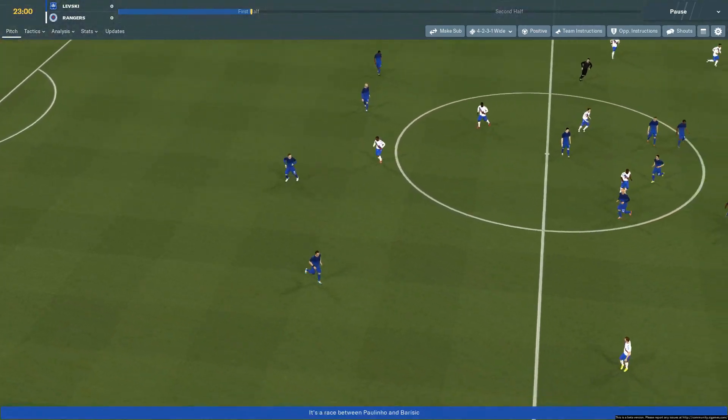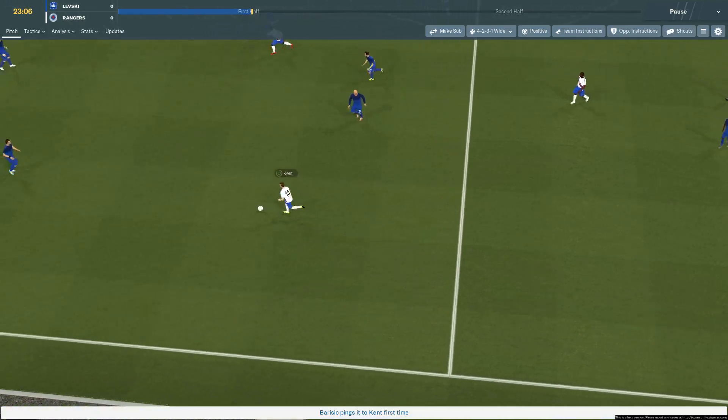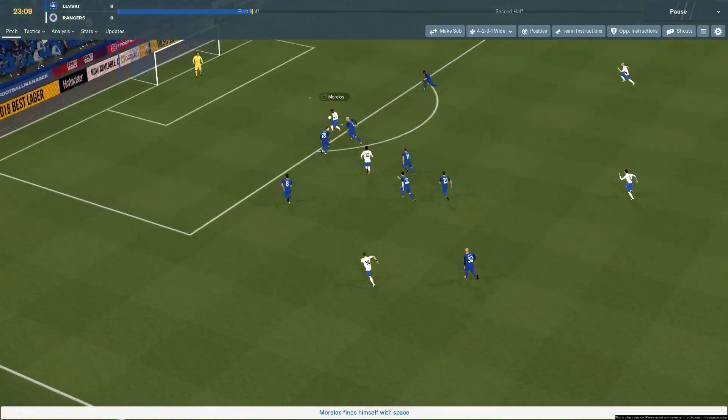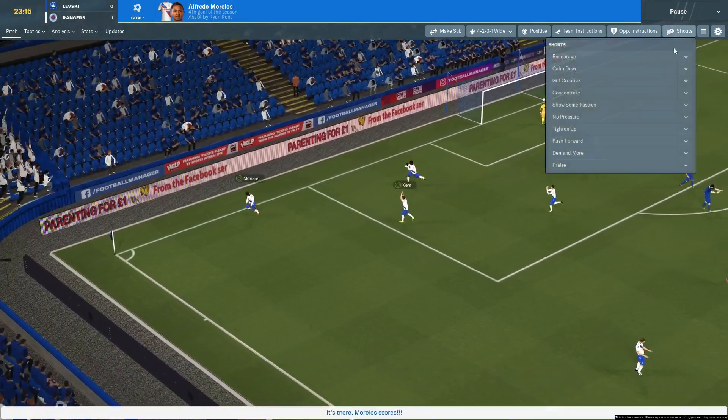We don't expect to be hammering a team but we get a decent result - take it. Barisic to Kent, go on, gallop forward son. Quickly forward to Morelos - it's a great ball, splits the defence. And there is 1-0 in Bulgaria! Perfect stuff.